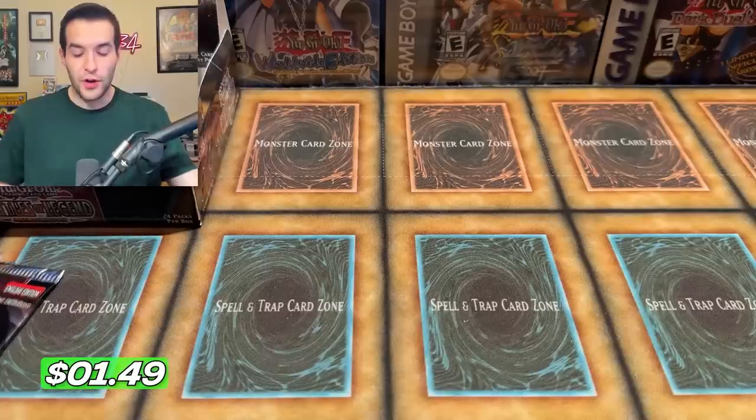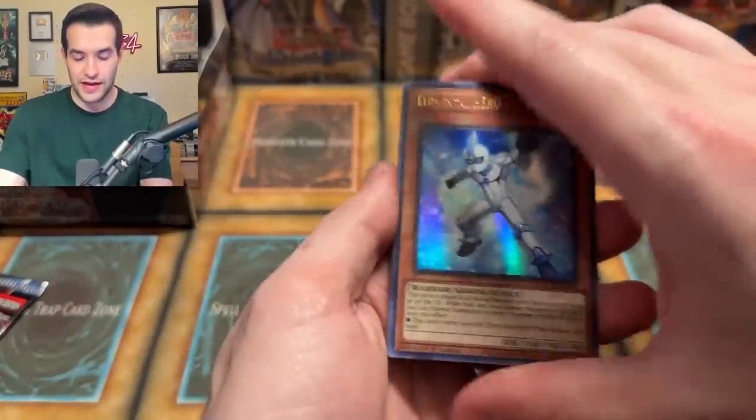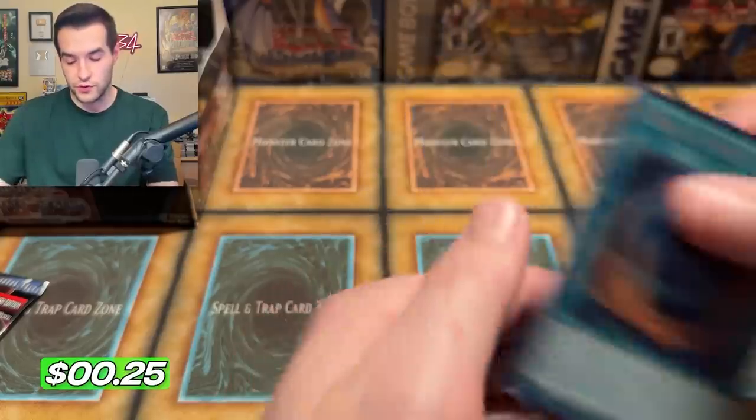Nothing out of those old school packs. The pulls have not been fantastic today, but all it takes is one in these last two packs. Here we go — Battles of Legend Armageddon, you gotta believe. Neos Alias, Chiketa King, Topologic, and Fossil Fusion. That's okay.